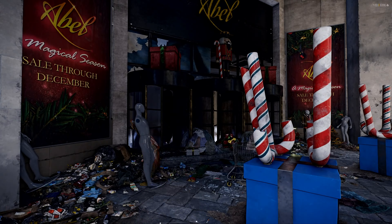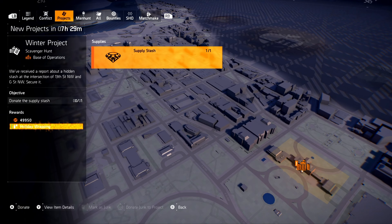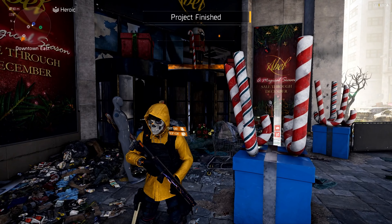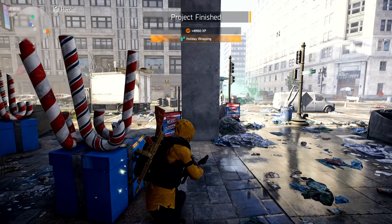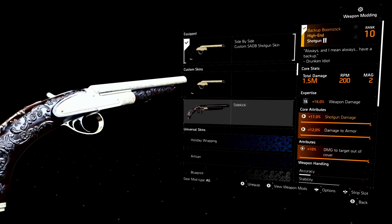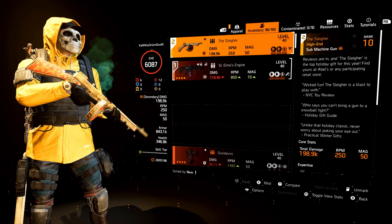Now what do we do? We go to our project, go down to the winter project and let's donate. There we go. And we just got the holiday — there it is — the holiday wrapping skin. Now that is going to be something different. There it is. Holiday wrapping skin. Let's put it on a bigger weapon, shall we?